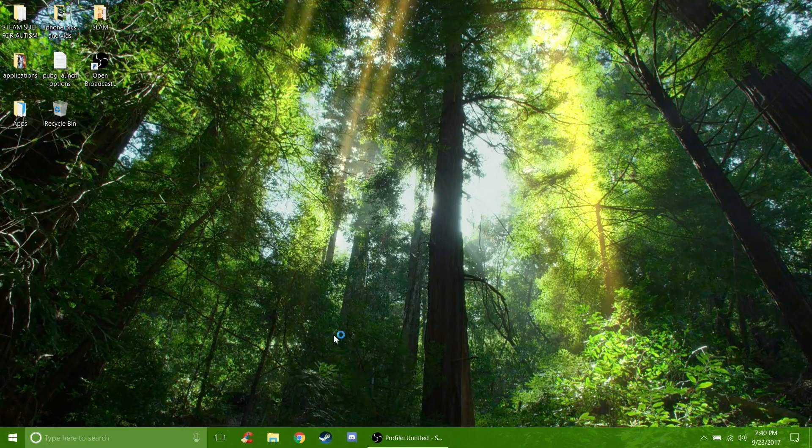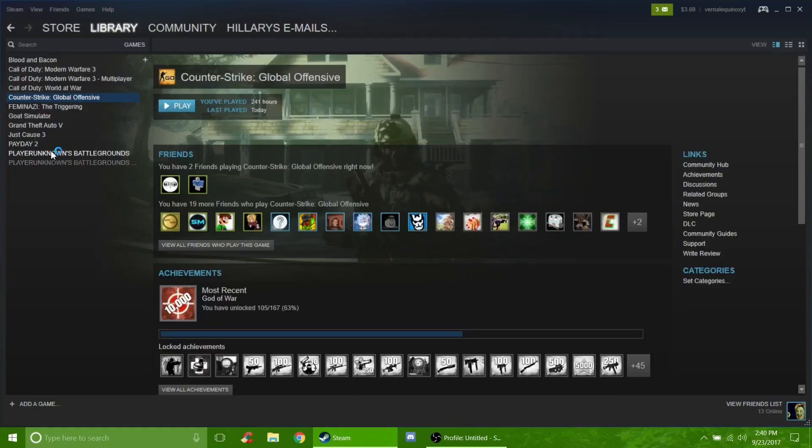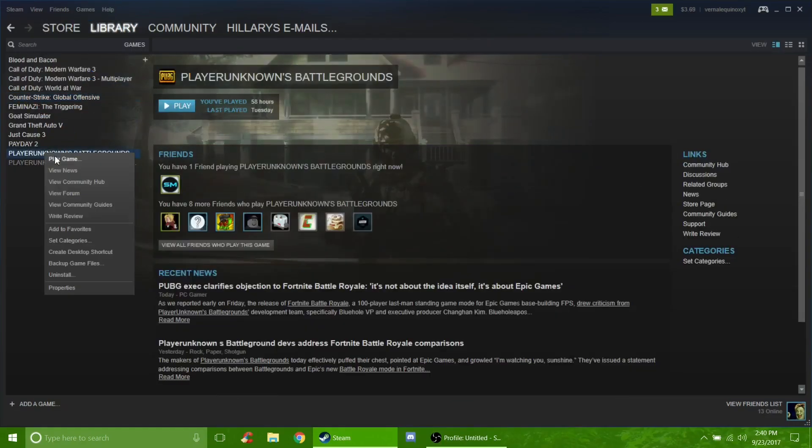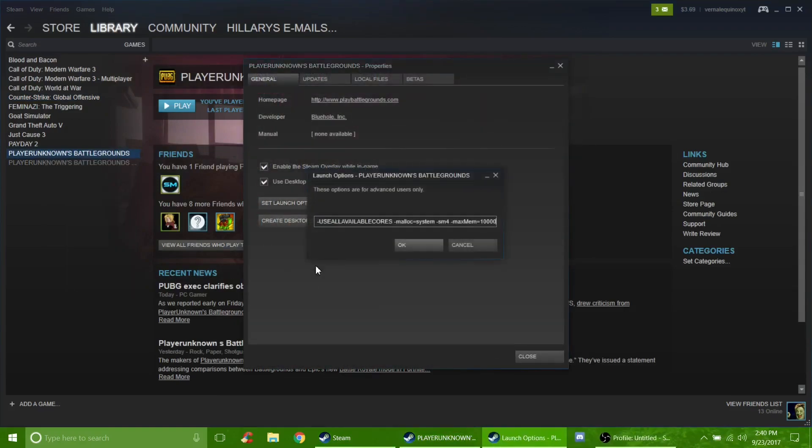Another thing you can do is optimize your launch options. Go to PUBG in your Steam library, right click on it, go to Properties, and click Set Launch Options. You're going to want to put these commands — they will be in the description. Use All Available Cores will make sure it utilizes all your CPU's cores. The memory allocation command set to System makes your system use as much RAM as possible. SM4 also does the same thing.